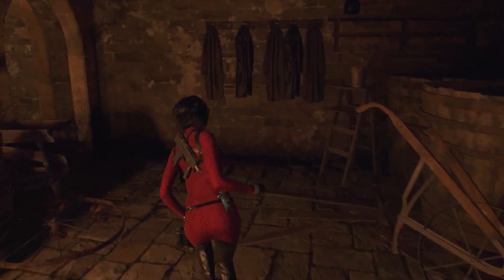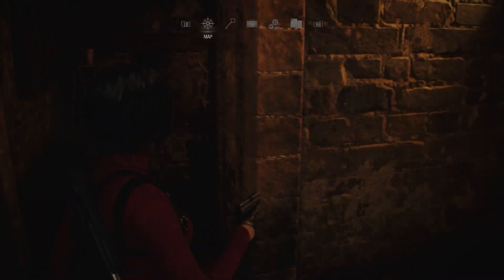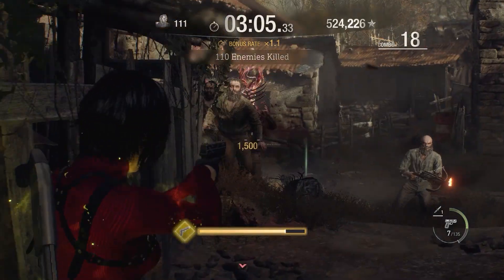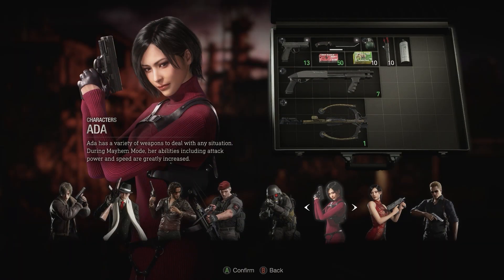Separate Ways is a relatively short experience. As someone who took his time, I finished it in about 3 and a half hours, with an extra hour or two if you wanted to get all the treasures and complete the challenges. If you want to spend a bit more time with Resident Evil 4, more Mercenaries content has also been added along with the story DLC, including two versions of Ada and Albert Wesker.